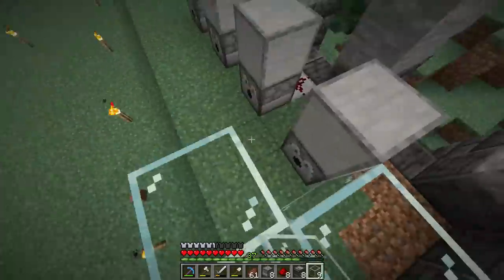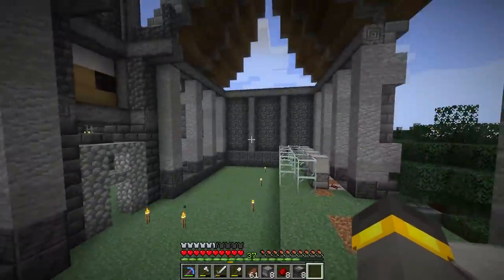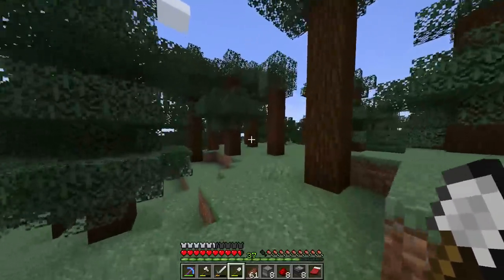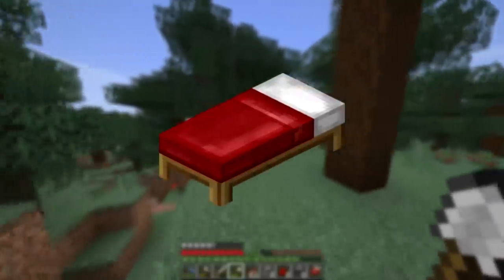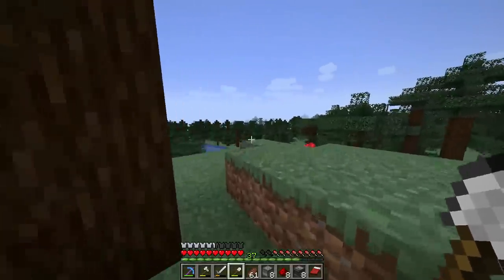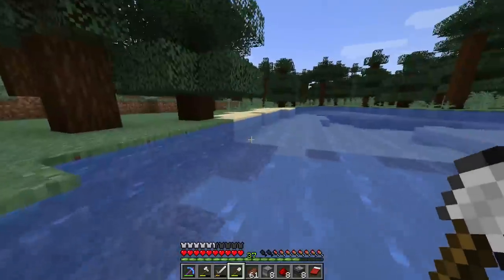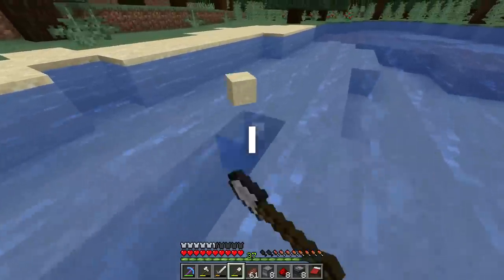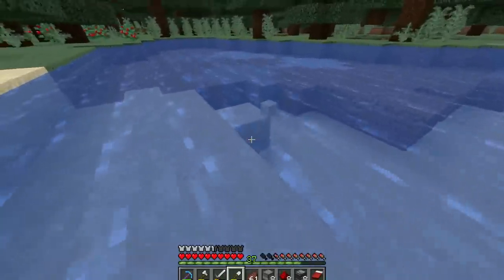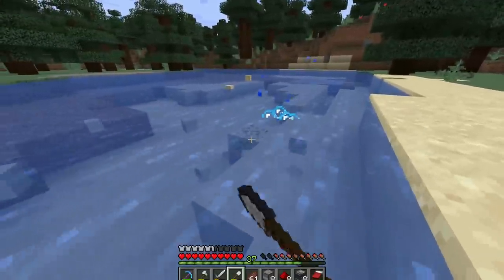I put it right behind the base so it should be loaded in pretty much always. If this farm isn't loaded in it won't run, and you don't get free wool for builds or beds when looking for netherite. I ran out of sand - the plan is to go back to this big lake nearby and dig up sand. I really care about the environment so I don't want to rip up sand near my base where I have to look at it - but this spot I never see, so if I don't see it, it never happened.